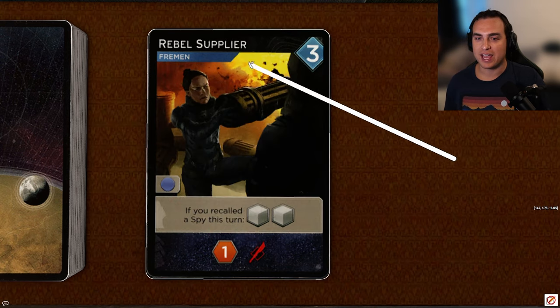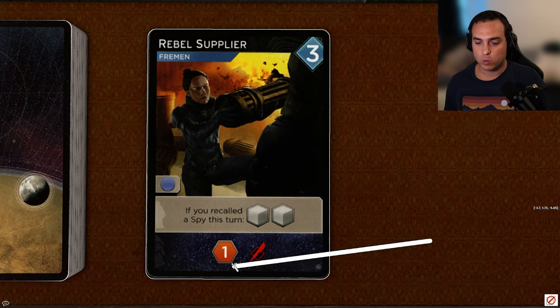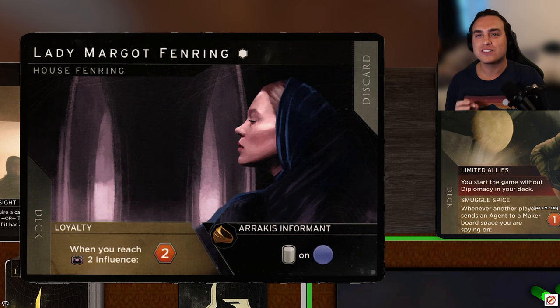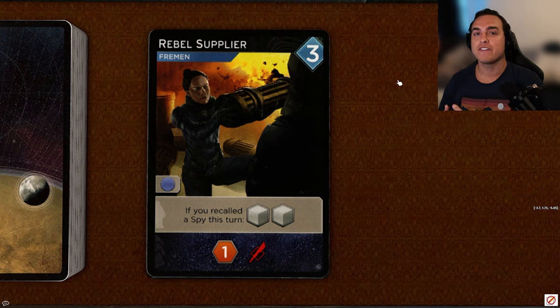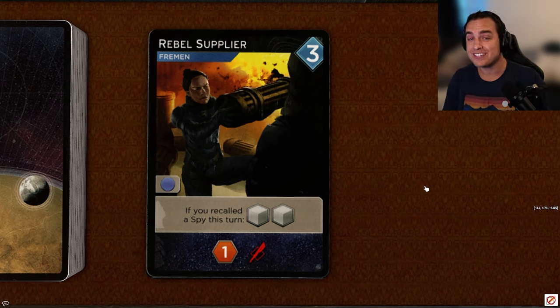We're into the three-cost cards now, and we have Rebel Supplier, a Fremen card with only blue access. If you recalled a spy this turn, you get two troops, and it reveals for one spice and one dagger. This is going to be a very situational card — you need a consistent way to get spies down on blue spots. This card is going to shine with a leader like Lady Margo Fenring, where every time you play the Signet Ring, you get to put a spy on a blue spot, effectively getting passive two troops over and over again. Other leaders won't get as much benefit, so there won't be much competition for it. I'll give it a C overall.